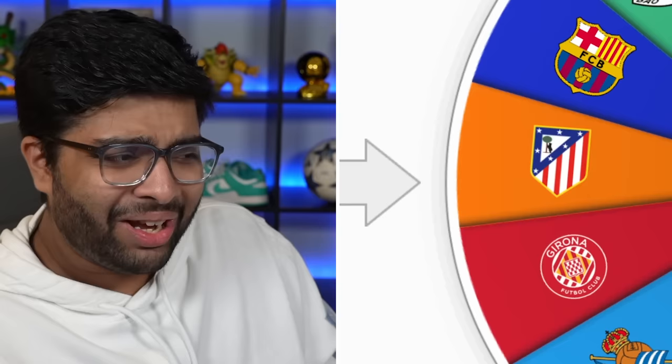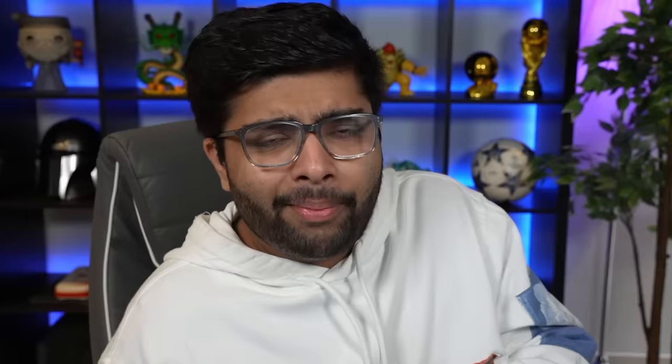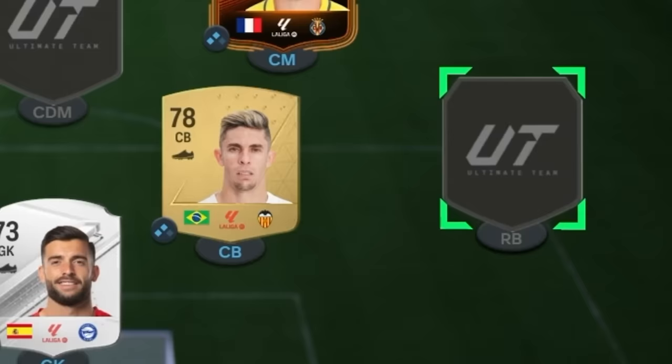Let's now pick our other centre-back and see if we can improve the defence. It's Atletico Madrid. I would have preferred to get an attacker from them, but centre-back isn't too bad — we need a good one. I think Jose Maria Jimenez is the smart choice. Hermoso is pretty good too, but I think Jimenez is a bit better. I also checked there's no icon or hero card for Atletico Madrid at centre-back, so Jimenez is the only choice. At least that defence now looks a bit usable — Acuna and Jimenez have literally saved it.